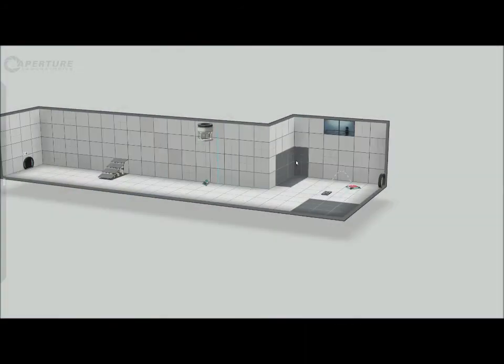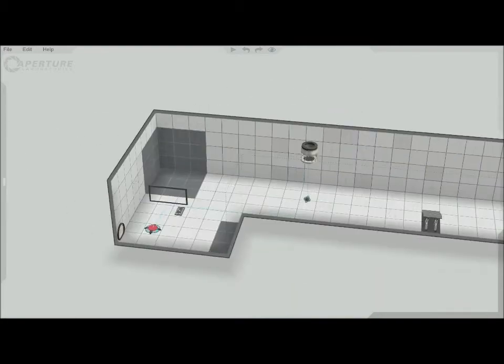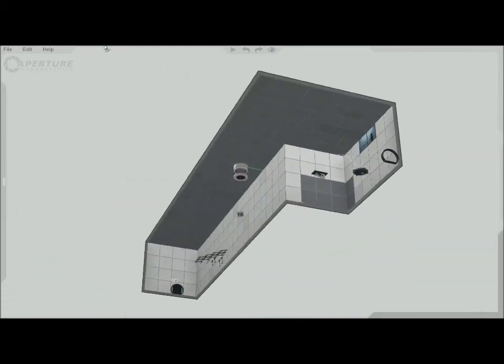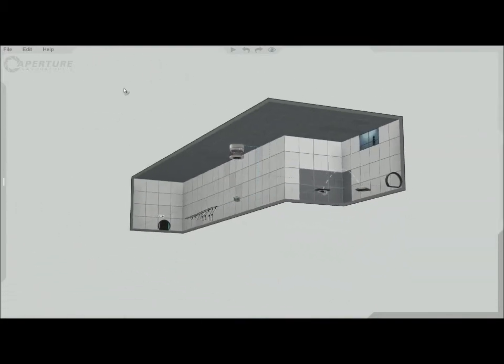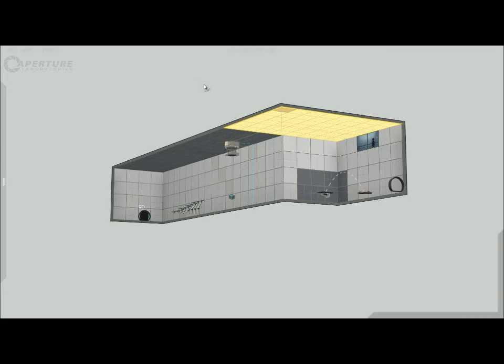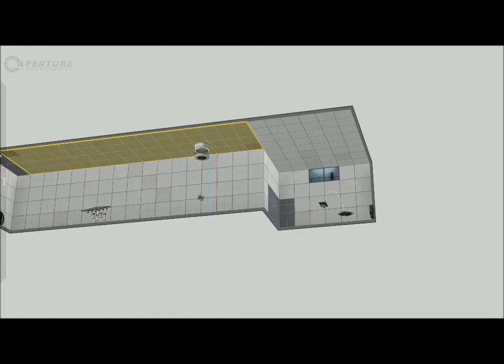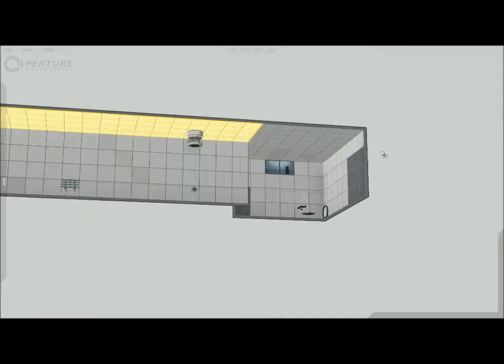So I go back to our editor. That's a non-portable surface and I wanna make that portable. So I can highlight the top, right-click to make it portalable. There we go — portalable, not portable. And then if I wanna do this, I just highlight it all, right-click, press portalable.